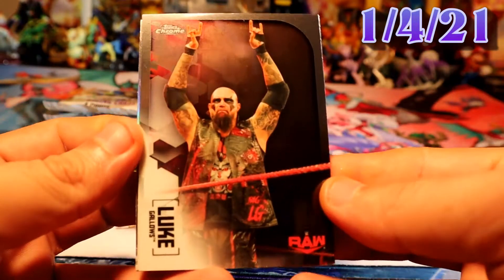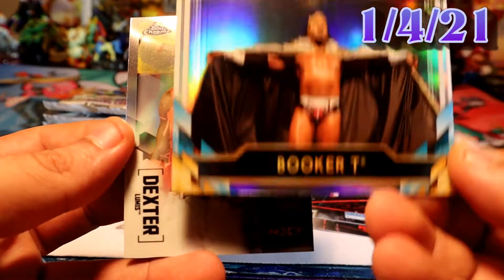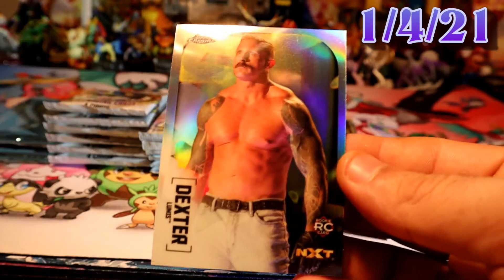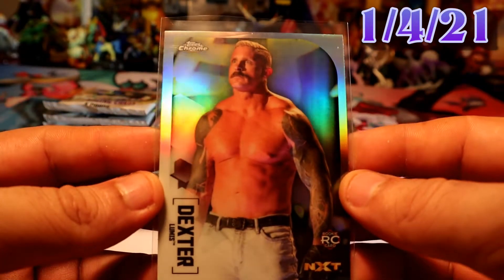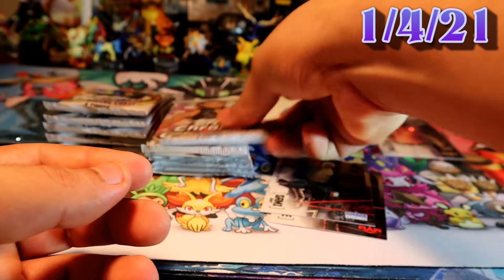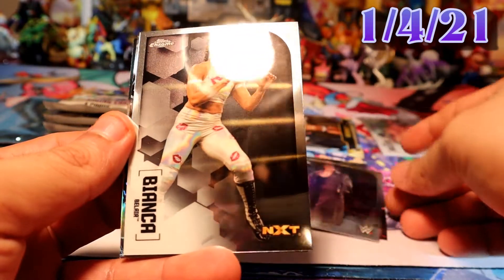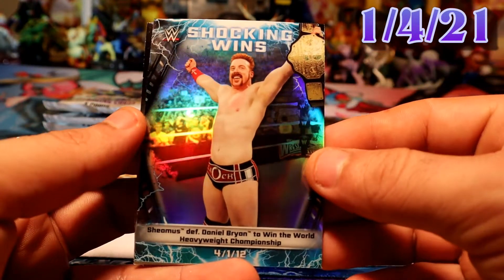Okay, we have luck to start the pack. Booger Tea legend — definitely my first one of Booger Tea. And we have Dexter; people are expecting good things about this guy. Now I'm pulling his refractor Rocky coin, so hopefully he does what he's expected. We have a base of Undertaker — pretty sweet. Oh, a base of Bianca; she's doing pretty good, another wrestler they're expecting a lot from.